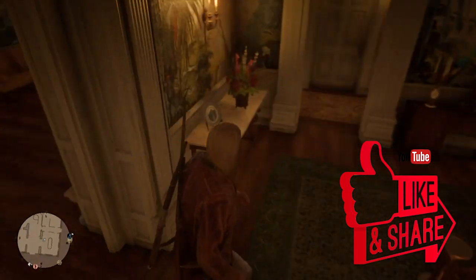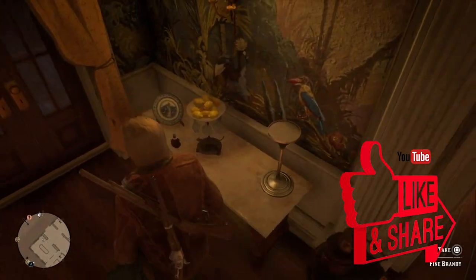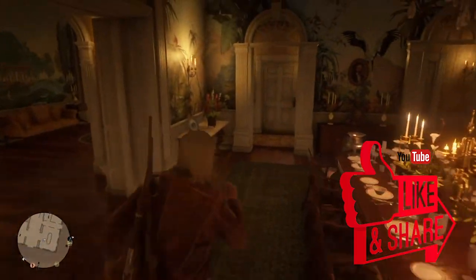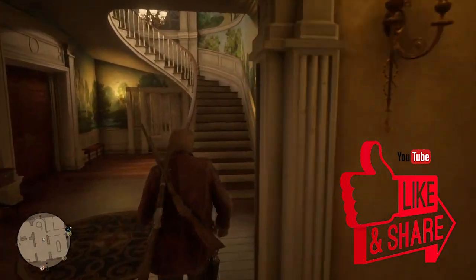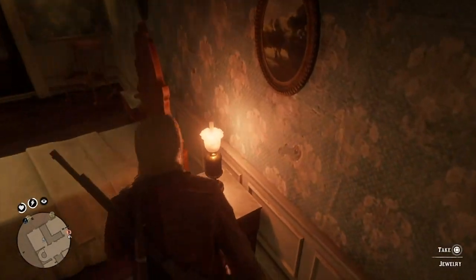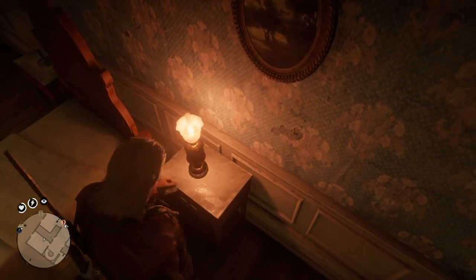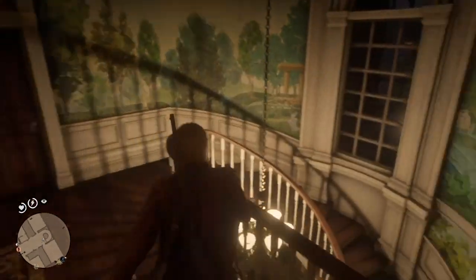Once you walk in the manor, you're gonna want to go in here and pick up a random object that's not a piece of jewelry. There's some fine brandy over here, and I picked up some rum that was on this table, but it doesn't really matter what you pick up. Then go up the stairs — straight up these stairs and to the left — and there's some jewelry sitting right there.